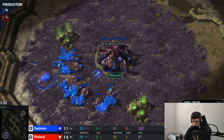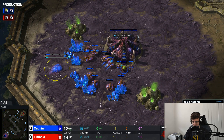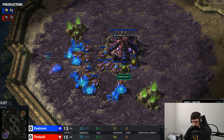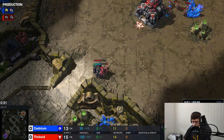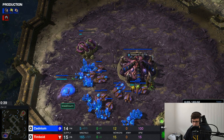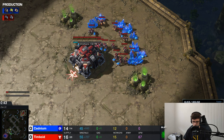Blue Zerg is going for a very early spawning pool — a very cheeky build — going for a 13 pool, or maybe even a 12 pool, against Tim. This is a bold choice against a Terran, because the first thing Terrans do is build a wall at the top and get ranged units behind it. So as long as Tim scouts this and is a little careful, he should be in a pretty decent position to defend.